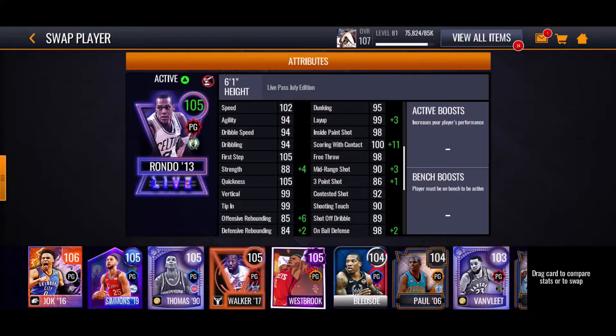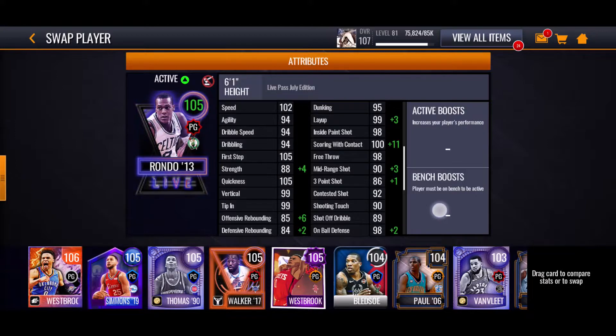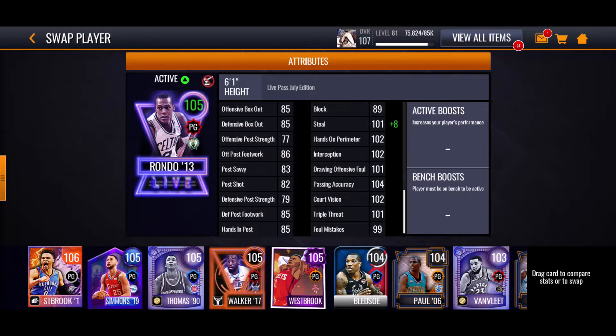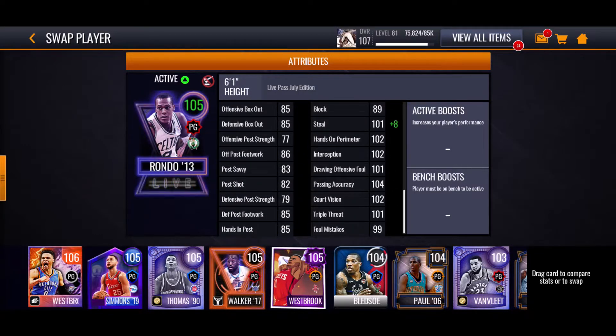He has 111 scoring contact, 105 first step, 105 quickness, 102 speed. His passing accuracy is only 100, on-ball defense 91, offensive running 86, defensive which is pretty good for a point guard - 109 with our boost. Core vision is only 102, passing accuracy is only 104, which at 105 overall Rondo should honestly have his passing accuracy really good.